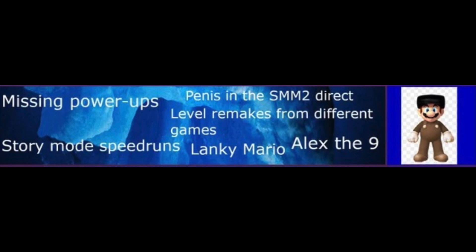Level Remakes from Different Games: People love to remake levels in Mario Maker 2, most notably 1-1 from the original Super Mario Bros. This is really popular in Mario Maker 2. Story Mode Speedruns: Like any game with a campaign, Mario Maker 2 has a Story Mode, so speedrunners are attempting to clear those levels in the fastest time possible. I had no idea this existed until I found this entry — it's pretty interesting.